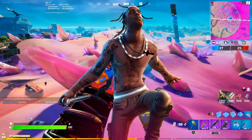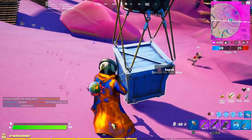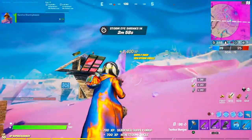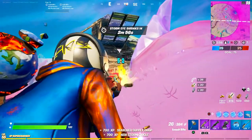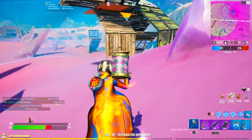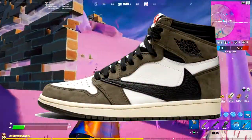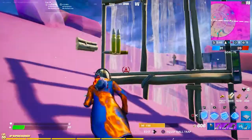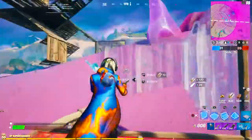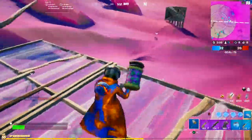Next, we have the Travis Scott skin. This skin came along with my favorite event in Fortnite history — the Travis Scott concert was so cool. As a Travis Scott fan, I was so hyped for the concert and to get the skin in game. It really is a clean skin that looks just like Travis Scott, and my favorite part is that he's wearing the Travis Scott Jordan 1s with the backwards Nike signs. It's so cool that they put those shoes on him in game. The Cactus Jack back bling is also a really cool addition.